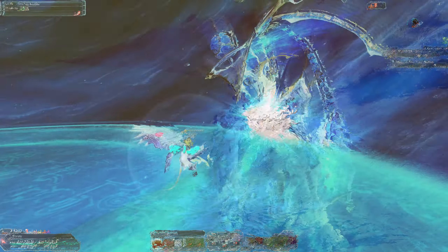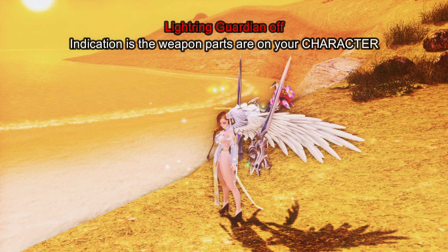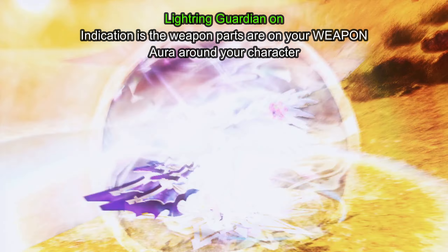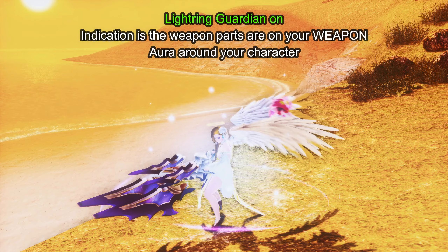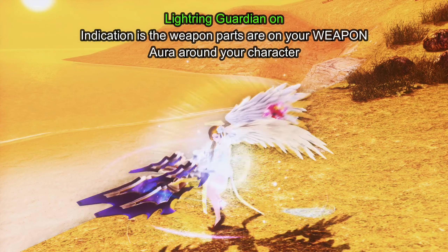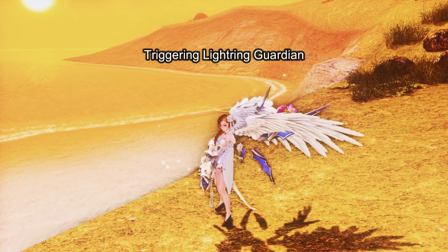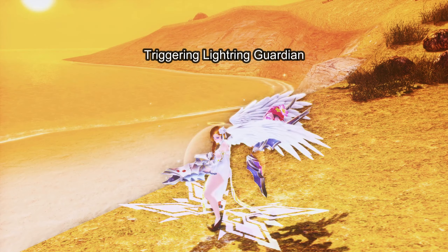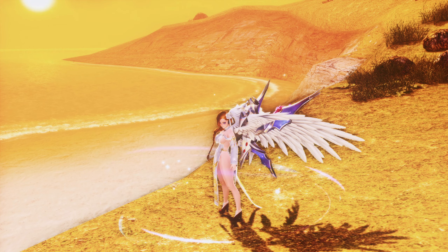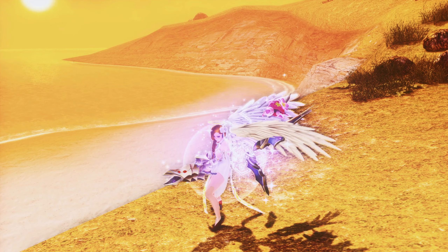This potential can be easily seen by using the Klauz weapon skin. If the potential isn't active, the weapon parts will be on your character. When it is active, these weapon parts attach to your weapon, indicating that it is active. When it is not active but the potential is ready to be used, there are indications below your character after each normal attack. When the potential is on cooldown and you try to activate it using normal basic attacks, no indications will appear below your character because it's on cooldown.